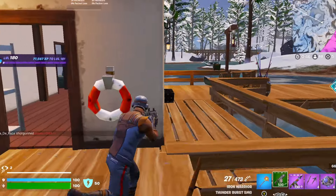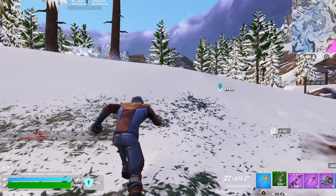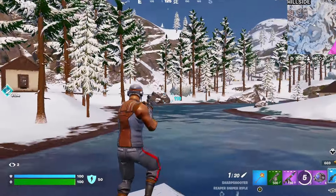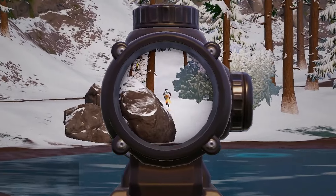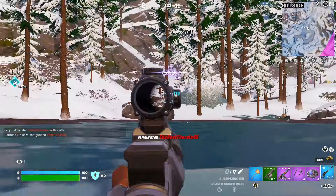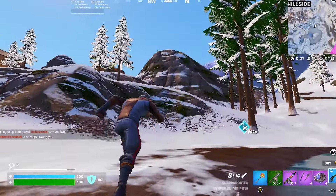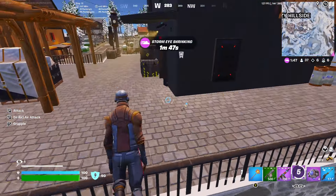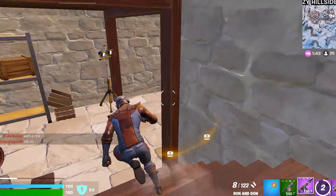Now we gotta find a mod station. There's a mod station in this vault up here. Someone's shooting at me — let's go, got him. All right, back to what I was doing. We gotta go see this vault, see if it has a mod station in there. Go in here, go down here.